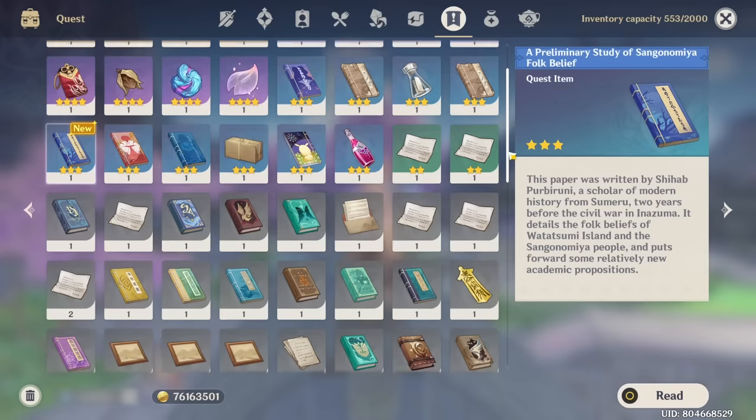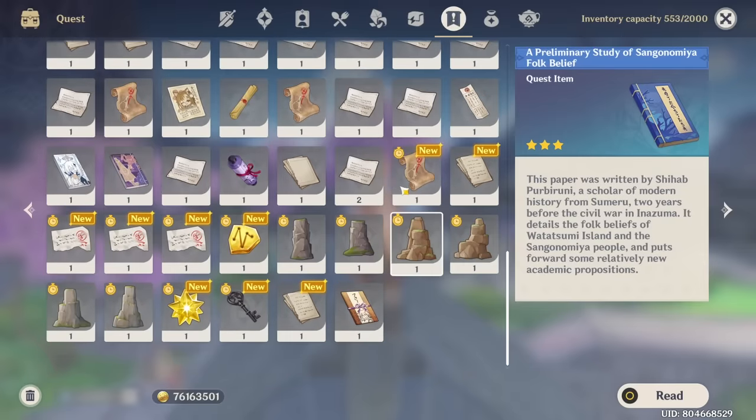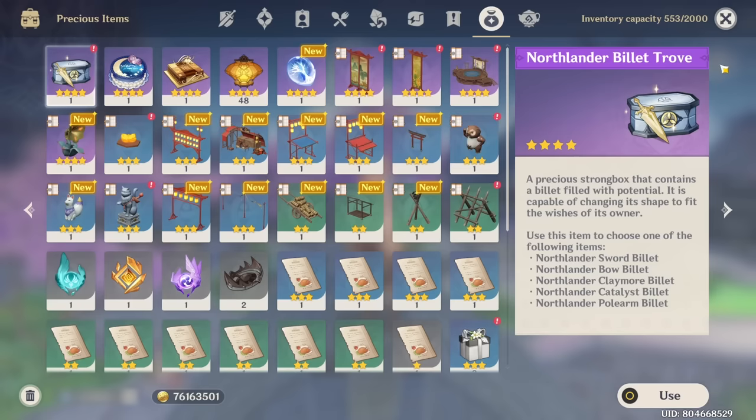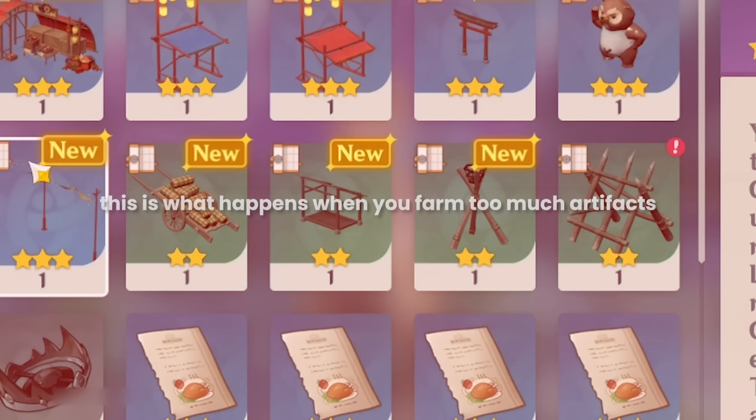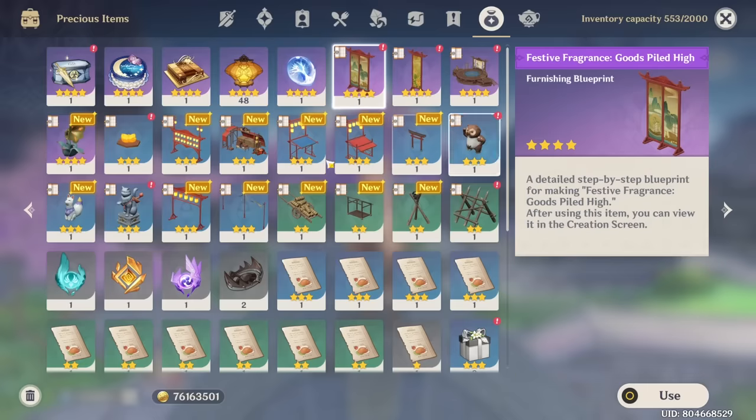For the quest items it's largely the same - we do have some new items from the Deluxe event and some I don't even remember. We have the version 2.8 Golden Archipelago event items which will disappear once Sumeru drops. For precious items I do have a billet I still haven't claimed, and a condensed resin I'll use tomorrow on mora ley lines since I don't really want to upgrade anything.